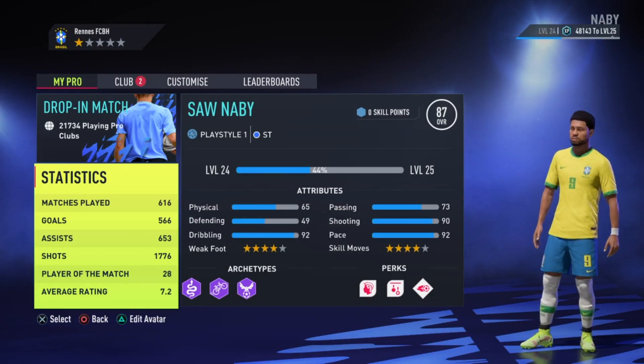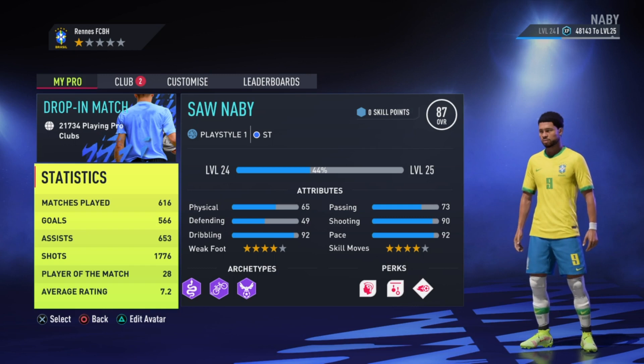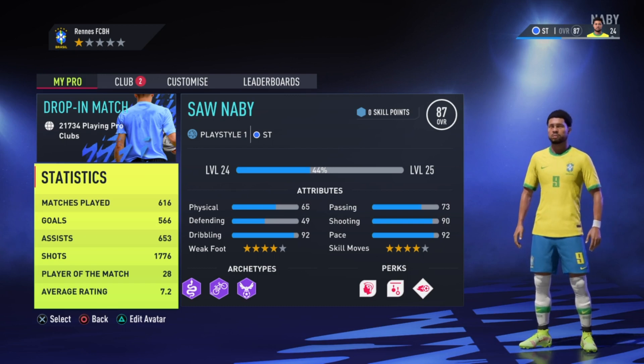I am back with another video and within this video I'm gonna show you guys the striker build which has 92 pace, 92 dribbling, and 90 shooting.